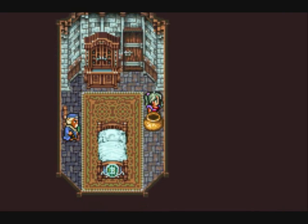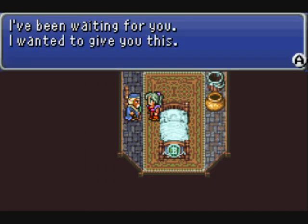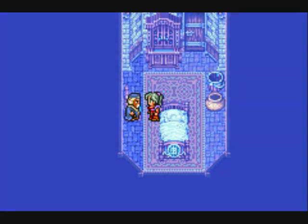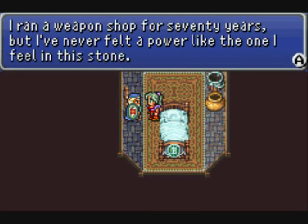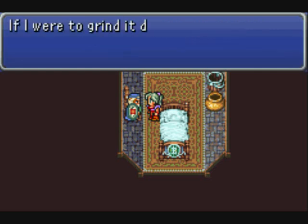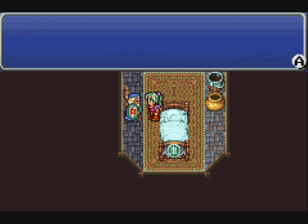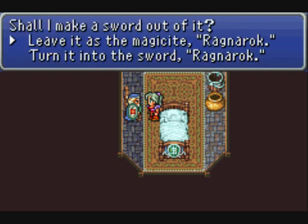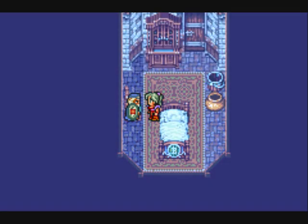Nothing hidden here. We find nothing hidden in pots but we find Magicite. If we talk to this guy he can offer us either Magicite or a weapon - the Ragnarok. This is not the only place you can get the sword; it is however the only place you can get the Magicite.